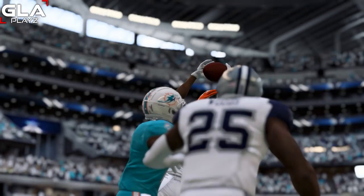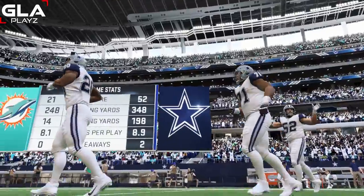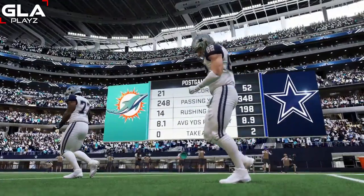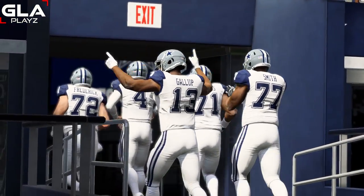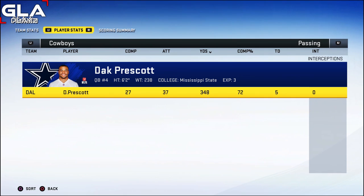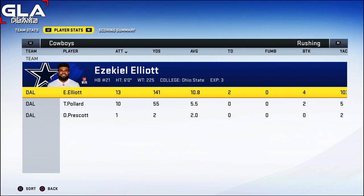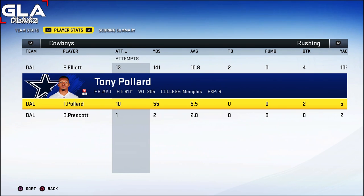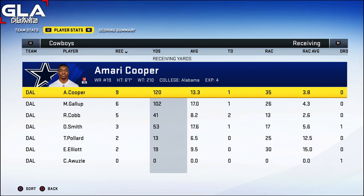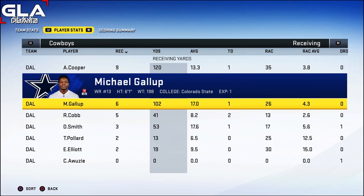Really dominant performance — I'm very happy with my All-Madden sliders. This game felt realistic. Final score: 52 to 21. Dallas put up 348 yards passing, 198 yards rushing, and had two takeaways. Dak Prescott went 27 of 37 for 348 yards, 72% completion, five TDs, zero interceptions on the season in franchise mode. Ezekiel Elliott had 13 attempts, 141 yards rushing, two touchdowns, and four broken tackles. Tony Pollard had 10 attempts, 55 yards, and a 5.5 yard average.